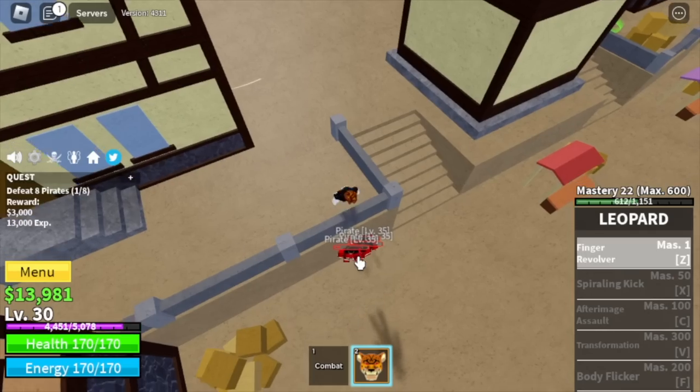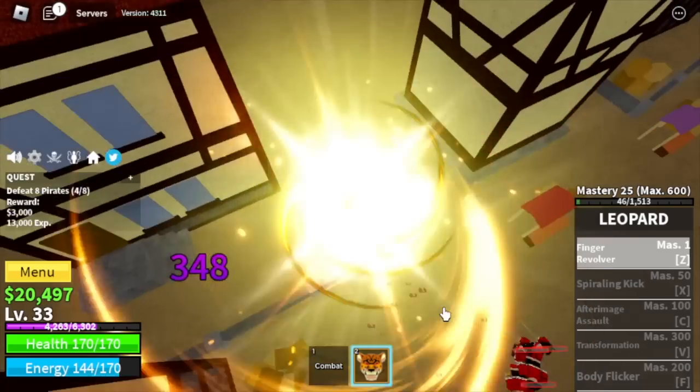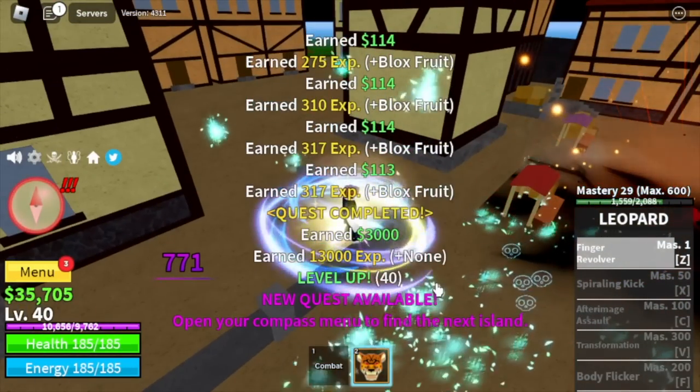Next up, the Pirate Village. Our target is the Pirates — we're gonna grind here until level 40. Tip: always use the high ground so that they cannot hit you.